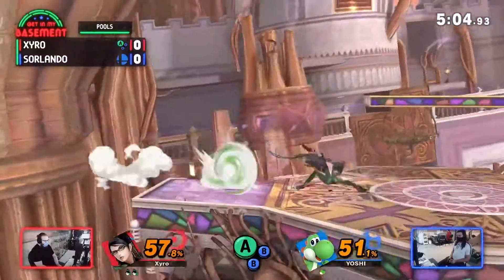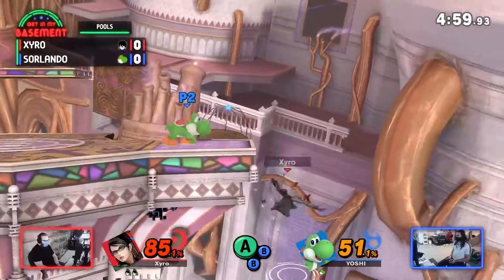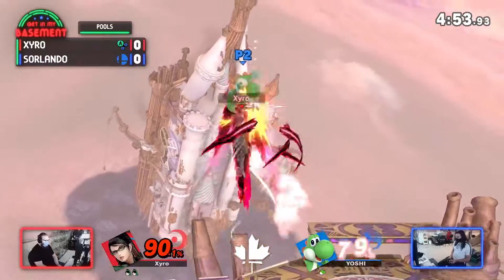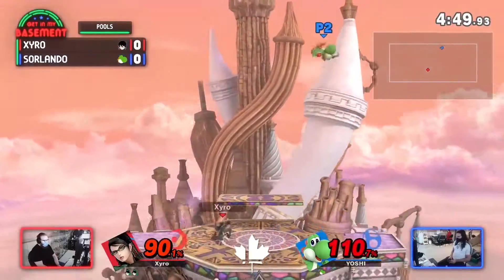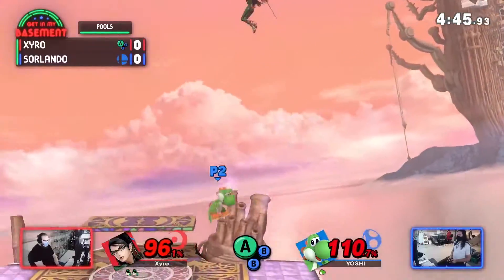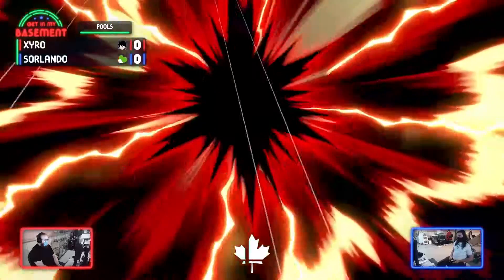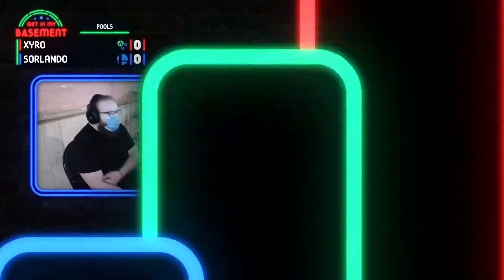Maybe Zyro is trying to do it intentionally — like, hey, you're not comfortable with your character, maybe you won't be able to punish it. Zyro completely disrespecting the forward smash coming from Sorlando, attacking on his own damage. Trying to catch a drift to center stage, doesn't find it — going to be off the top. I was going to say off the top and then thought nope, but then he did it.